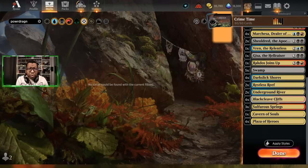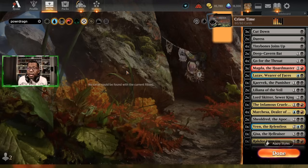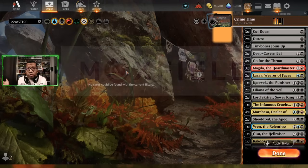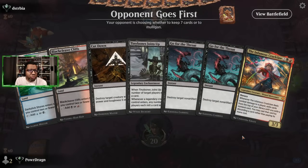We have Aractos Joins Up, which can get something out of the graveyard whenever our creatures die and lets us deal damage. That covers all the spells in the deck. We're playing three colors so there's a little bit of everything on lands, including a full set of Plaza of Heroes because we have so many legends. This deck was played in Magic Online best of three; we're going to play it best of one, but if it does well, there'll be a link below to Moxfield — a channel sponsor — where you can download this deck and play it on Arena yourself.